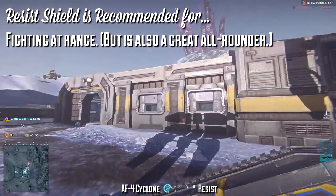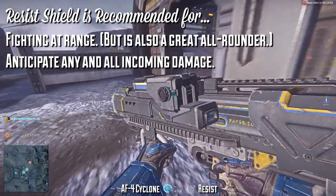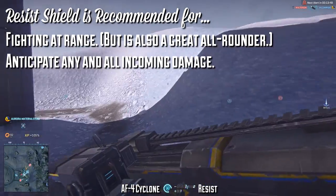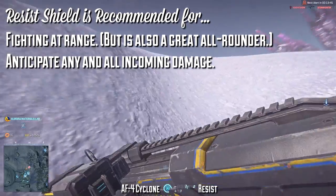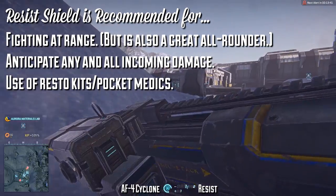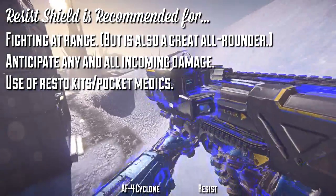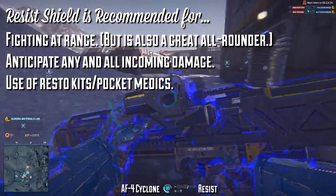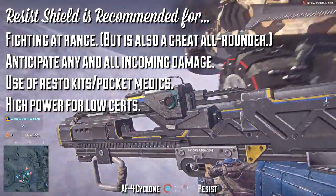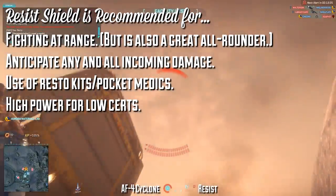The Resist Shield is recommended for players who know when damage is coming and can activate their shield before taking any of it. Because your health and shields are your fuel, it's also recommended for players who use a lot of healing utility slots or have medics on hand to heal — even in a one-on-one fight you're going to end up taking some health damage, and you want to restore that as quickly as possible. Lastly, it's recommended for people who don't want to invest heavily in the Adrenaline Shield but still want a different mechanic than the standard NMG at a very reasonable price.